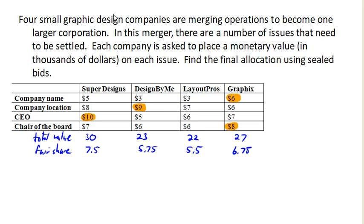Now we look at what's going to happen with each company. Super Designs got the CEO, which they value at $10,000, but their fair share was only $7,500, so they're going to have to pay the difference — $2,500. Design by Me got something they value at $9,000, but their fair share was only $5,750, so they're going to have to pay the difference — $3,250.